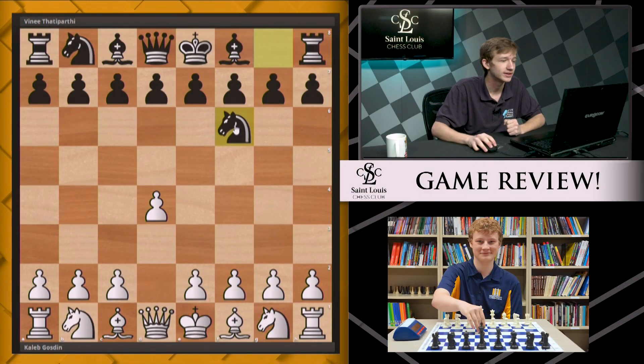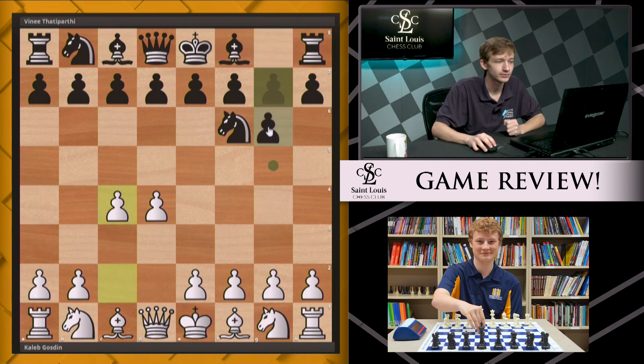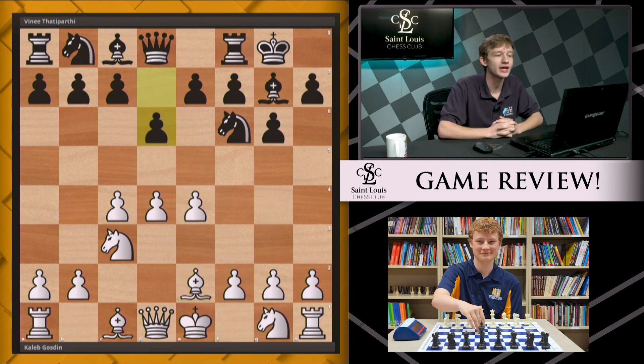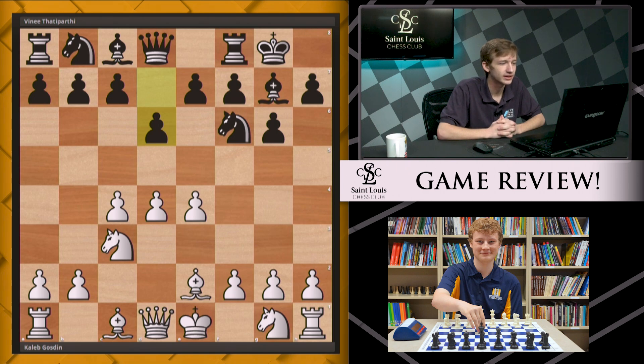Vinny was the underdog in this match, but we'll see how both players approached this game. They started with d4, Nf6, c4, g6, Nc3, Bg7, and after e4, black castles. White plays Be2 and black plays d6, so here we have a mainline King's Indian Defense. I actually like this opening choice by Vinny — the King's Indian is a very combative, imbalanced, and complicated opening.